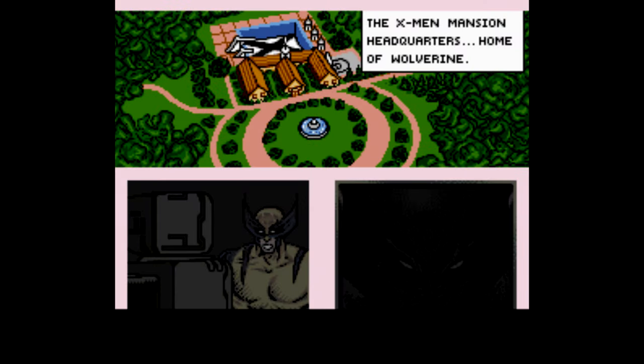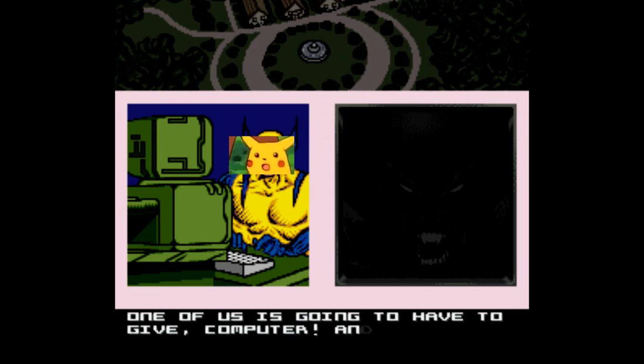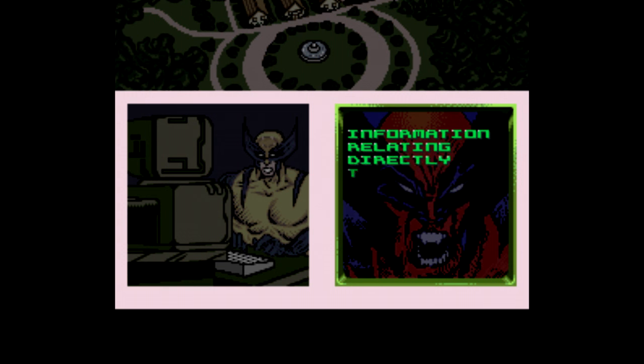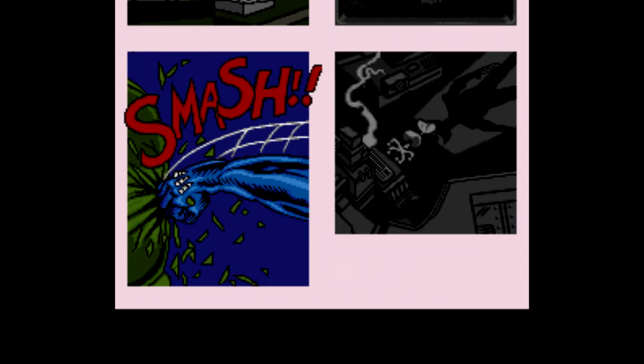So you start the game and you get a story sequence, and some of the pixel art here looks pretty good, except is Wolverine doing his best Pikachu impression here? And over here on the right where he's reading a message — is that supposed to be an angry reflection? Because it looks like he's got his own angry face as his desktop wallpaper. Anyway, the gist of the story is that someone has information about Wolverine's past, so you gotta track this person down somehow to find out as much as you can.